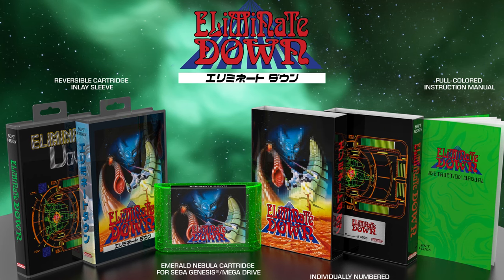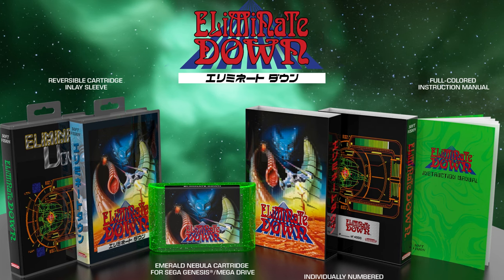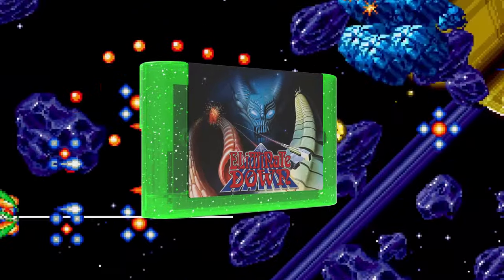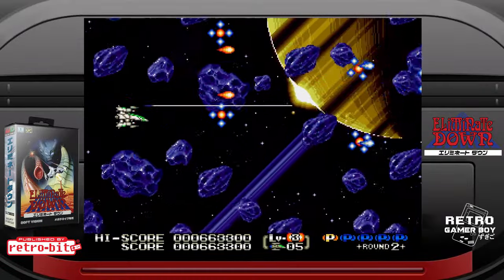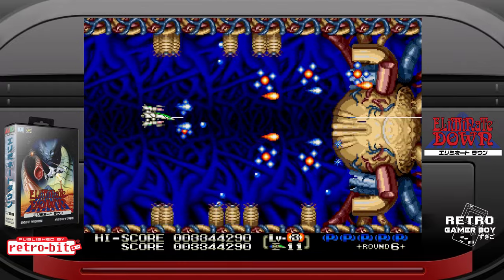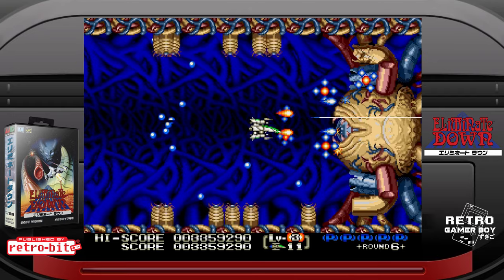Eliminate Down is an expensive game — $500 to $1,000 for the cartridge alone — and it was only a Japanese and Korean exclusive. But thanks to RetroBit, we're getting a re-release in Collector's Edition form, and it's officially licensed. You can expect a quality Collector's Edition from RetroBit: a collector's outer sleeve, reversible inlay with Japanese art on one side and Korean art on the other, a full-colour manual, and what RetroBit call an Emerald Nebula cart. It's another lovely collector's re-release for Mega Drive and Genesis fans. The game is available to pre-order now until the 2nd of January 2024 — after this, you'll have to check those eBay auctions.